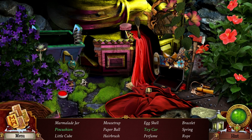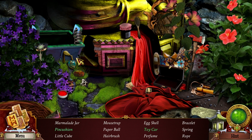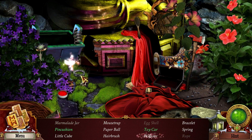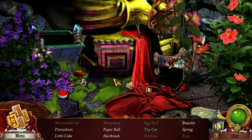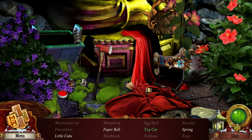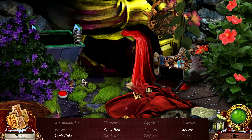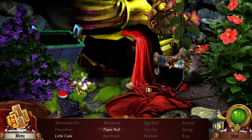Let's do this — marmalade jar, eggshell, bracelet. Thought I knew where that was. Mousetrap, marmalade, eggshell, mousetrap, marmalade, eggshell, perfume, rope. That's the bracelet. Hangershell — boom! Toy car, little cube, paper ball. A little cube — oh and a spring, right there. There's the paper ball. Do they mean a dice? It's a dice, it's a dice — and it was called a little cube!